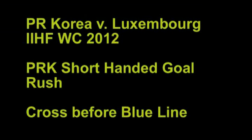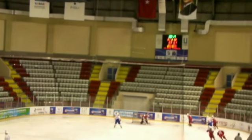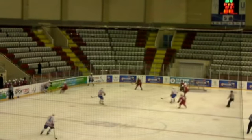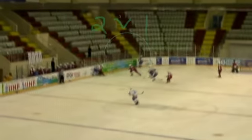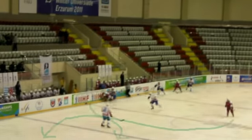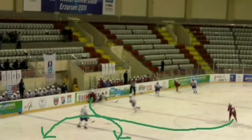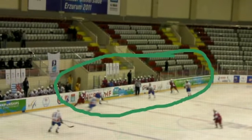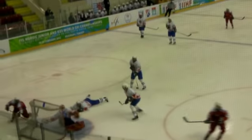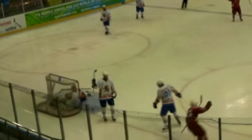In this clip, we're going to look at Korea getting a shorthanded goal in a rush. You'll see Korea wins the battle on the boards. They get two men on the puck, they have a two-on-one, they get the puck, and the player wins the battle on the boards again and drives to the middle. They cross at the blue line, and he has the puck in the shooting position for a shot and a rebound.